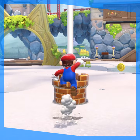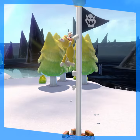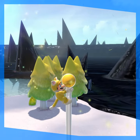I modded in a flagpole, jumped on it, and this was the result — the game crashed. Cat Mario could still climb the pole, but upon reaching the top, the game crashed again.